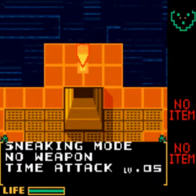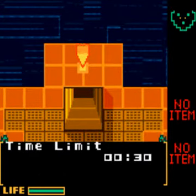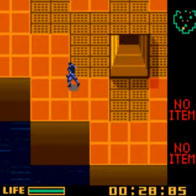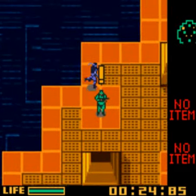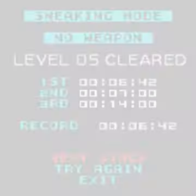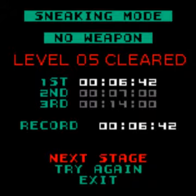Sneaking mode, no weapon, time attack level 5. Time limit 30 seconds. Very easy this one - just ignore all the enemies and go either up the left or the right. I seem to prefer the left all the time for this one. We had more than half a second left. Level 5 cleared - that was first time.